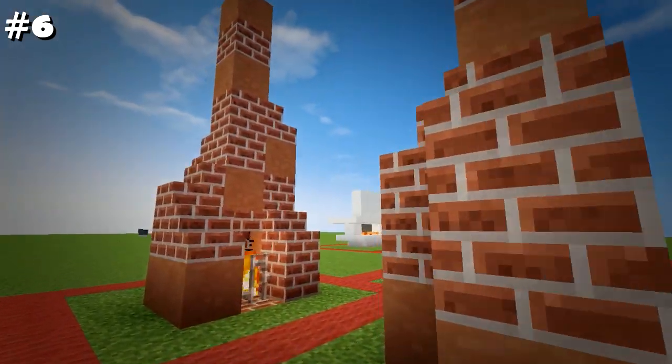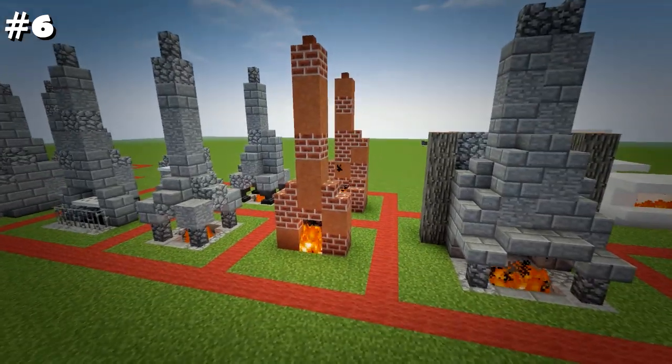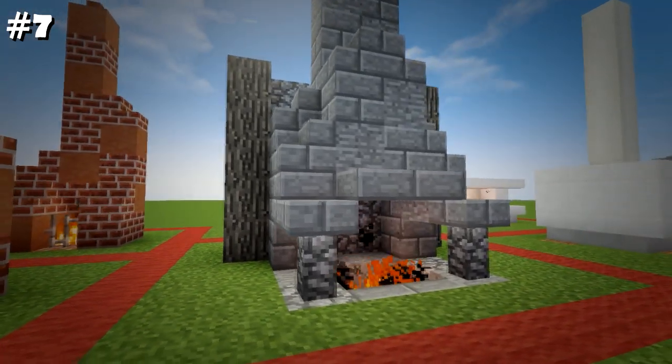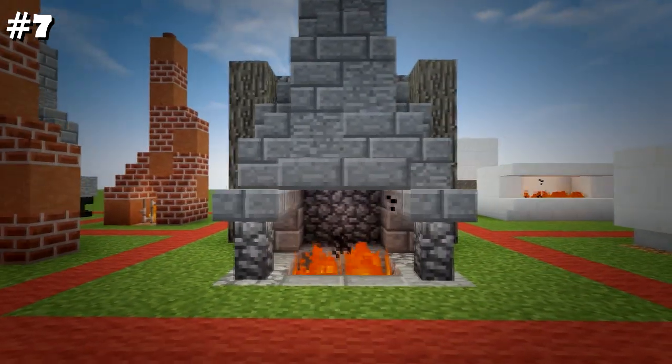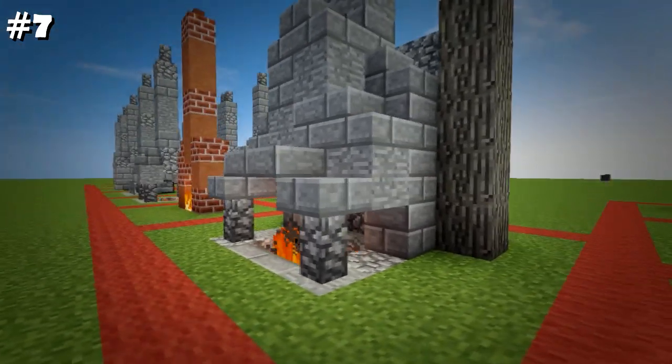Number six is great for anyone building with brick or orange and red colors. It's definitely more situational in its use than others but fills the niche nicely. Number seven is a wealthier indoor option. I recommend using wood logs in the back to contrast with the stone since it's more expensive. Be careful with your wood placement if you have fire spread on.